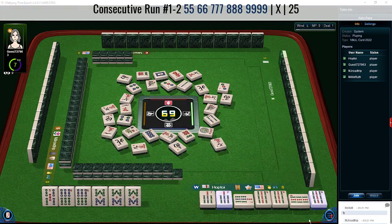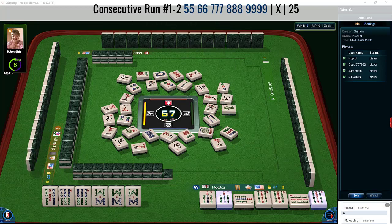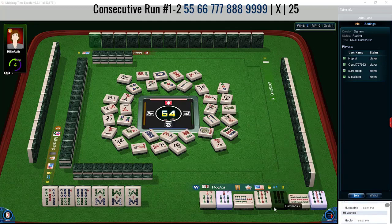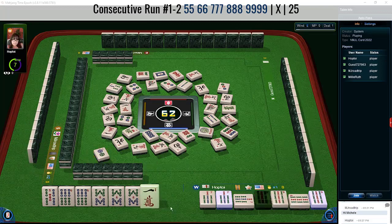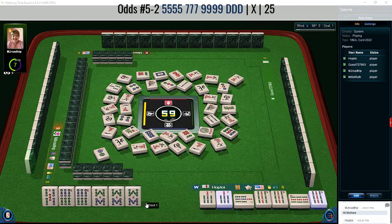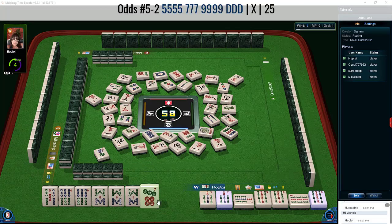Now we're ready to win on a five bam. We have two jokers — these might let us go pure if people take our jokers. We're looking for a five bam now. We have two exposures, so people will be able to figure out what we're playing. With a pong of sevens and a kong of nines on this year's card, I think this is the only hand we could be playing — actually there are a couple: pong-kong two characters, seven-nine pong-kong, and one-eight characters. So anyone discarding a five bam is taking a risk.